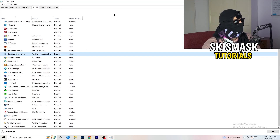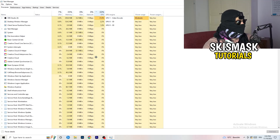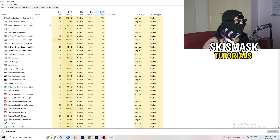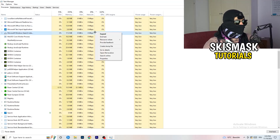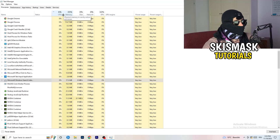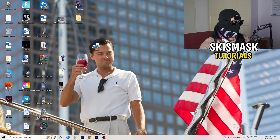Go to the Processes tab. You'll see Applications and Background Processes, along with CPU and GPU columns. Click on GPU first to see which program is using the most GPU. Right-click any non-Windows program that's using too much and click 'End Task'. Then click on CPU and do the same — end tasks for any programs using too much CPU. When finished, close Task Manager.